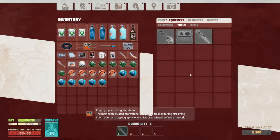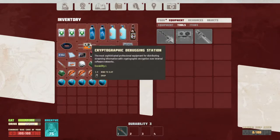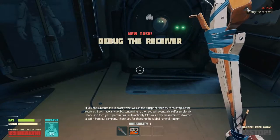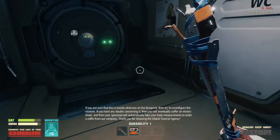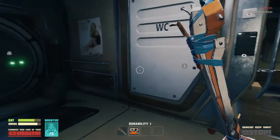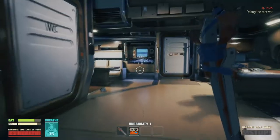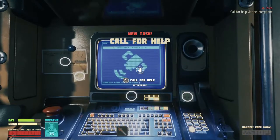The most sophisticated professional equipment for distributing streaming information - okay sure, I didn't need to finish reading that. If you're sure that this is exactly what was on the blueprint then try to reconfigure the receiver. If you have any doubts concerning it then you will eventually suffer an electric shock and then your spacesuit will automatically take your body measurements to order a coffin from our company - thank you for choosing the global funeral agency. So I was supposed to make a thing that looks like a debugger and I got like a club. Let's go check this out - debug, booyah!